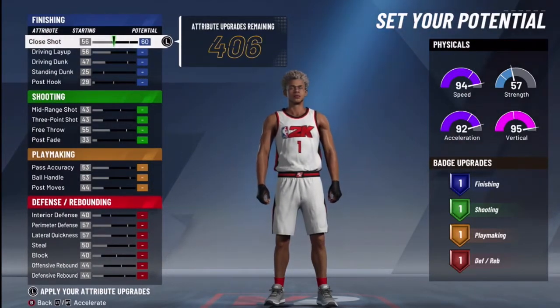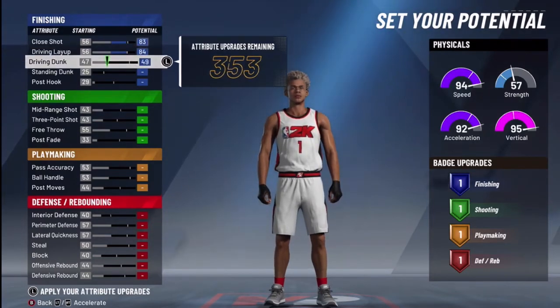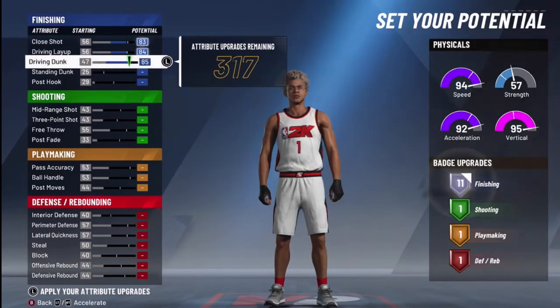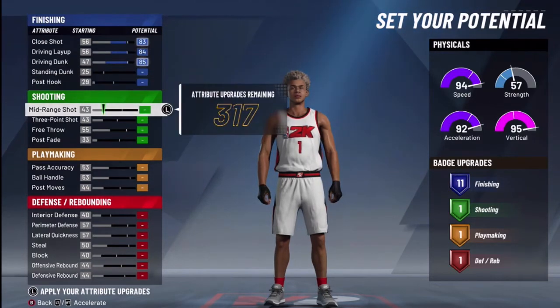For setting your potentials: close shot goes to 83, driving layup you max out, driving dunk you max out as well. Standing dunk you can leave, and same with post hook — leave that too.